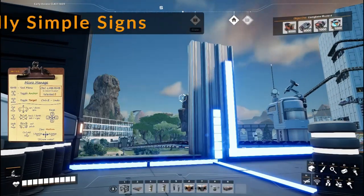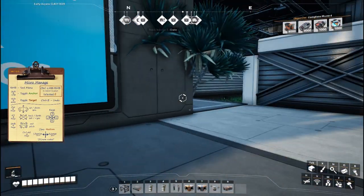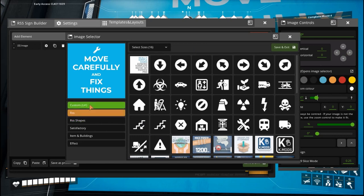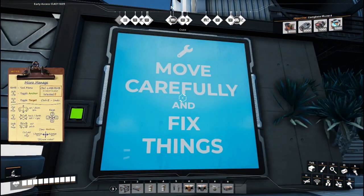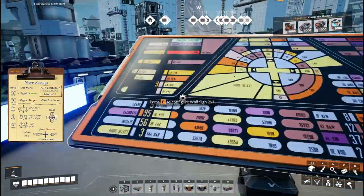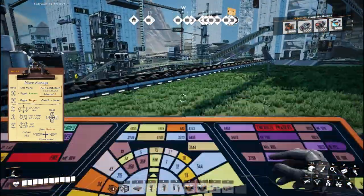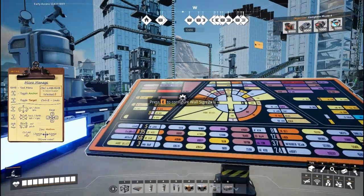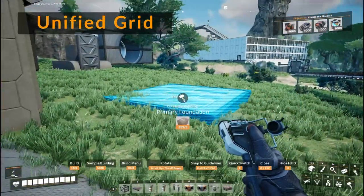The next mod is Really Simple Signs. What it allows you to do is use your own custom graphics in the game. Here's my 'move carefully and fix things' sign. You can actually import images into the game - go to Custom and choose a URL, type in whatever the URL of a given image is, and put it in your game. You can have literally posters of just about anything you'd ever want and they look really sharp. For example, I downloaded a Star Trek graphic from one of the panels - if you have an engine reactor nearby, this could look like a little control panel.